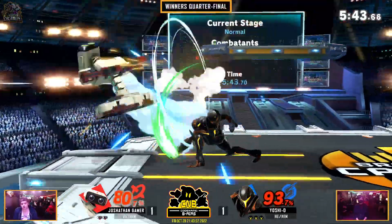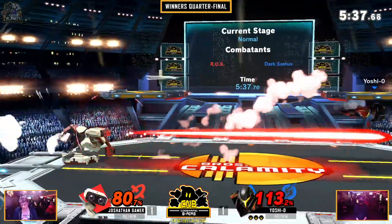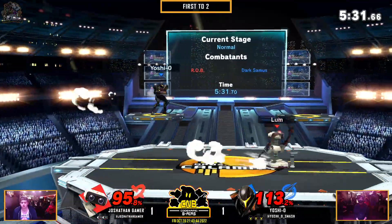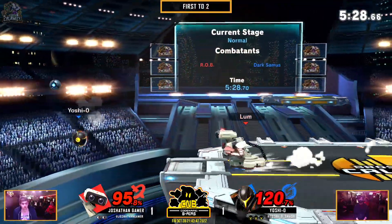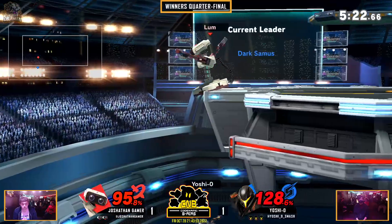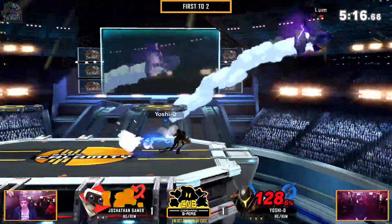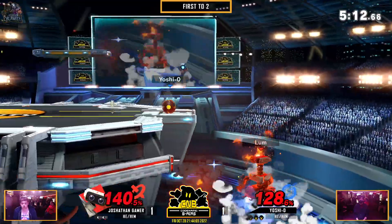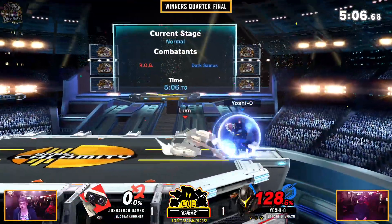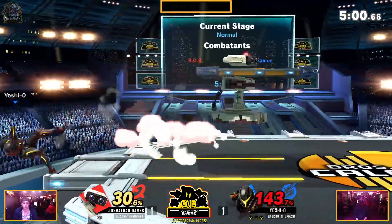Rob is a character where it does not matter how much percent you have — he will cheese you. Yoshio making that back. Honestly I wouldn't, but that's the reason why I go 1 and 2 and Yoshio is making top 8 week after week. That was great. And that Nair connecting — Yoshio just kept Jonathan Gamer on ledge, as if to say my turn when it comes to advantage.